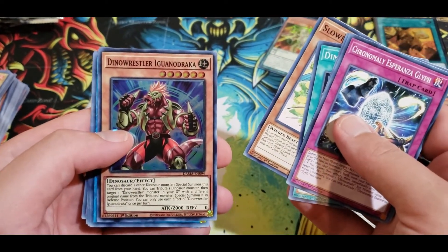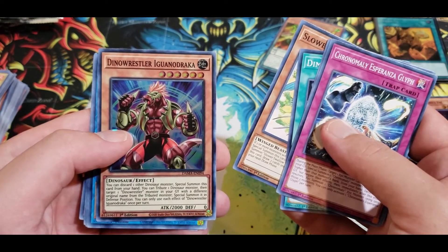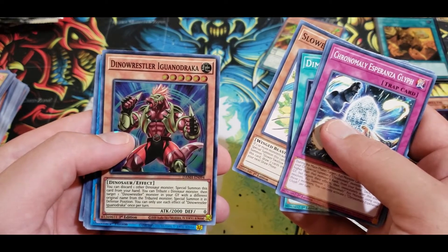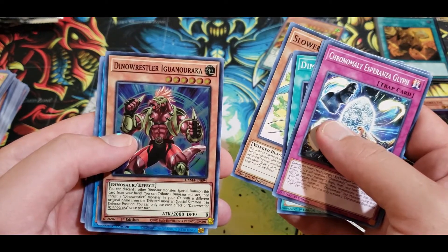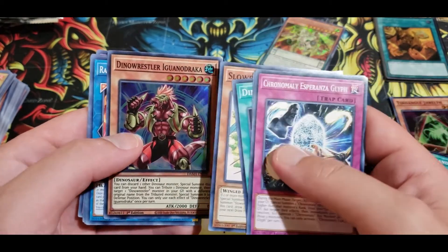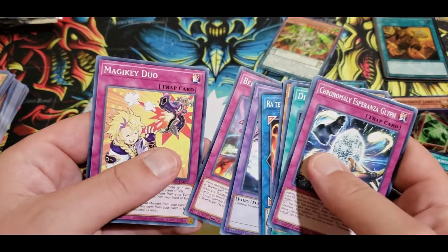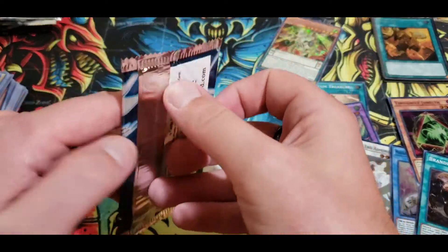Dino Wrestler! You can discard one other Dino Monster to special summon this card from your hand, then you can tribute a Dinosaur and target one Dino Wrestler with a different original name — special summon it in defense. Wow, they should have really given him more attack. But yeah, Dino Wrestlers just aren't gonna do anything — sorry, not gonna happen.